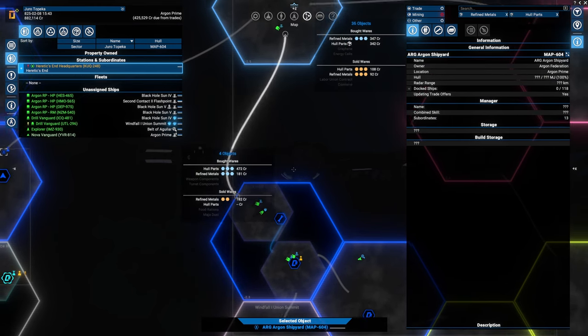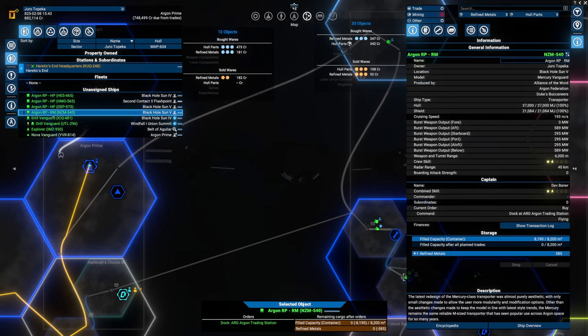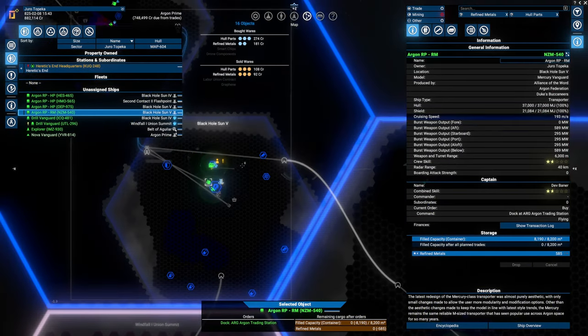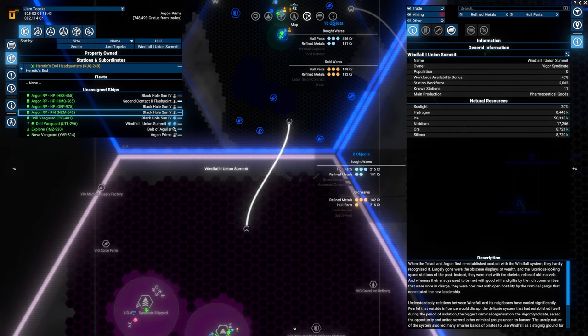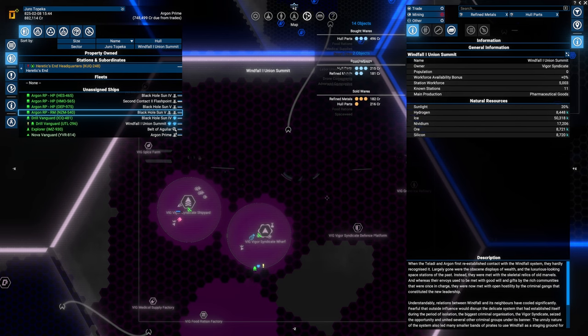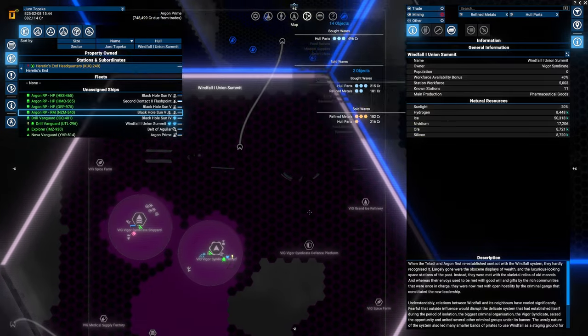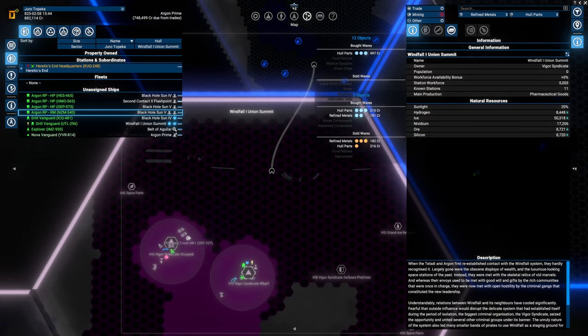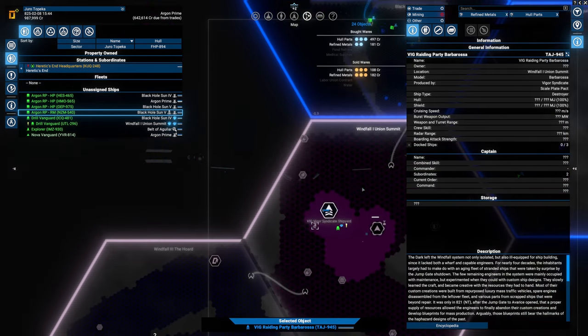I think the right material for us to start trading is going to be refined metal. We already have some transport ships and we can definitely use this one to do a good amount of trading. I want to build the refined metals area over here in Black Hole Sun 5. The reason is Windfell — there is a massive amount of resources available, and the pirates don't bother you with ores. I do need to set up a global order for ships with resources not to get into this area just yet — maybe in the future once we have some large ships that can defend themselves.